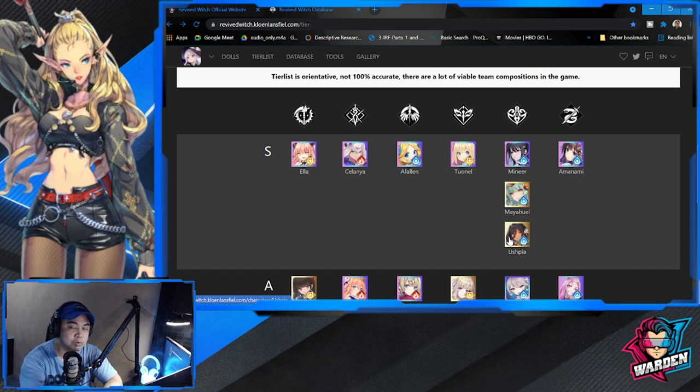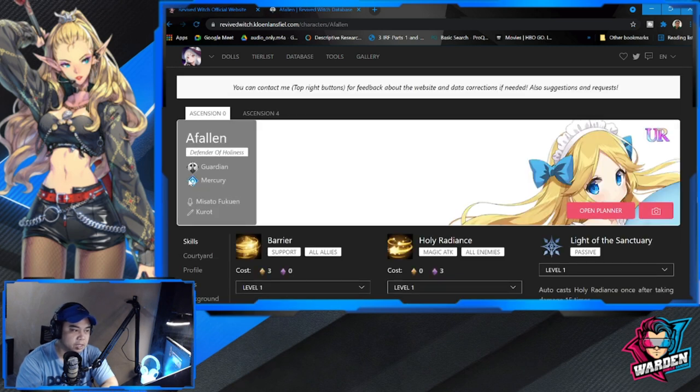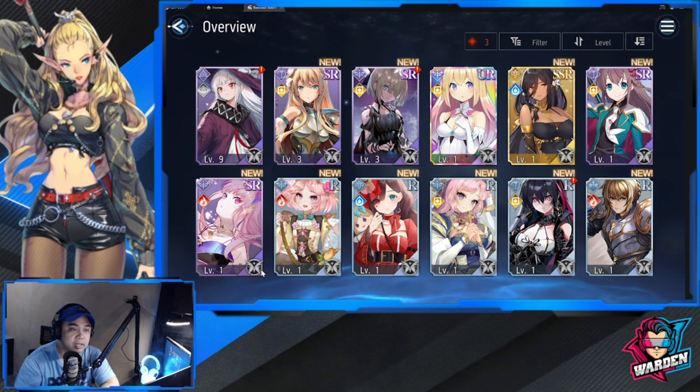I would suggest limiting your choices since you'll have to pick which account to carry forward. Limit it to a max of four or five accounts. You'll also need to bind all these accounts to an email or Facebook account. Also, consider the element type when you summon — a Fallen is Mercury — because there are bonuses when your team and backups are all the same element, giving you buffs on attack and defense.